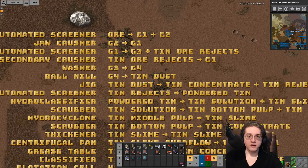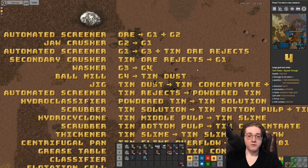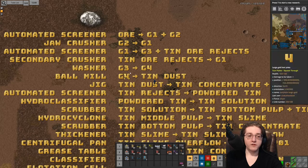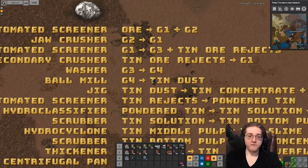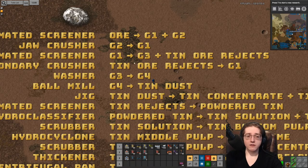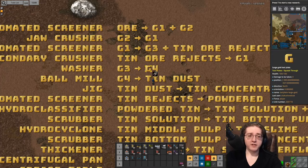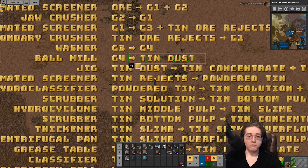You get your grade one into grade three in a screener, which gives you rejects that cycle back into grade one. This is what's known as a geometric series, and you have to do geometric series math to solve for the total sum of G3 you'll end up with. Once you have all the G3 accounted for, that gets converted directly into G4. G4 then gets converted into tin dust in a ball mill, and that is used to make your molten at green science.